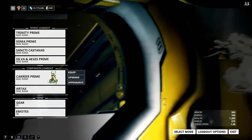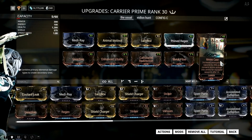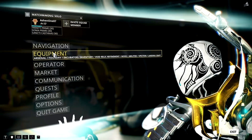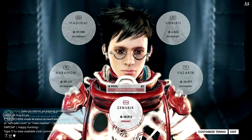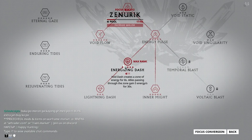The other thing you need for this setup is Carrier Prime with the Ammo Case mod. Sancti Castanas is really inefficient in terms of ammo economy, and you really need that ammo conversion from your Carrier if you don't want to run into ammo problems. Also try to use Zenurik focus with a maxed-out Energizing Dash if you want to run the high-level variation of this nuke Trinity.